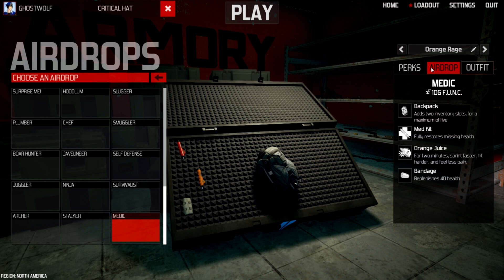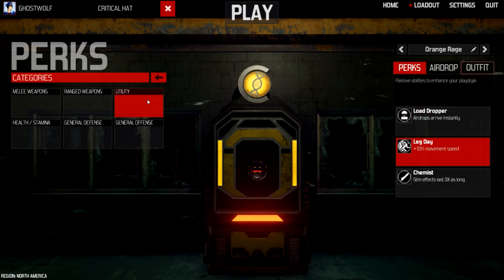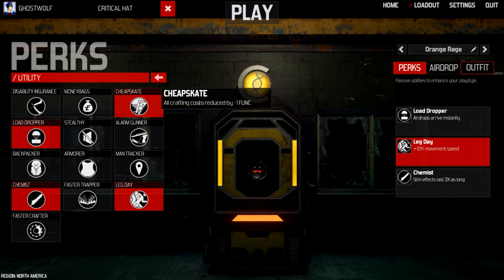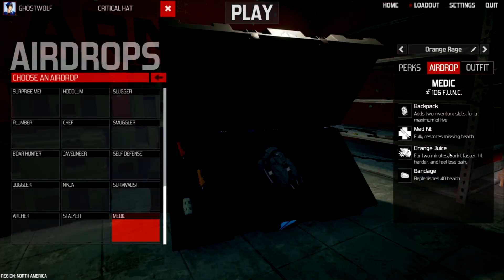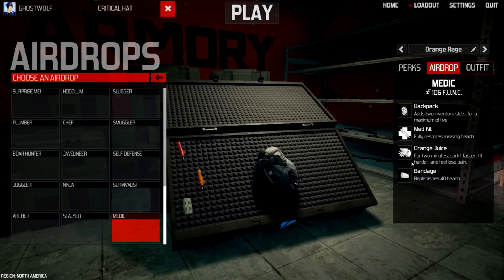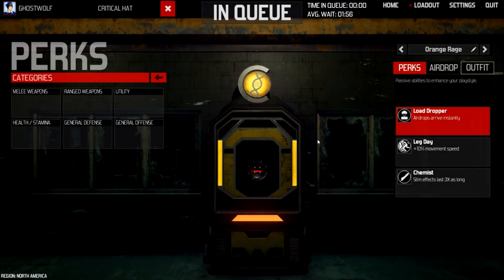Crit's gonna be joining me for this round. I call it 'Orange Rage.' I still have my blue gear because I sold a lot of my orange stuff. But the medic kit gives you a guaranteed backpack, a bandage you can turn into body armor, a full health med kit, and an orange juice. With the chemist perk you get six minutes of orange juice — faster sprinting, harder hitting, less damage taken — plus the backpack. Most of the time we play with whatever weapons we find anyway, so why waste your airdrop on weapons when you can get orange juice, which is godly.